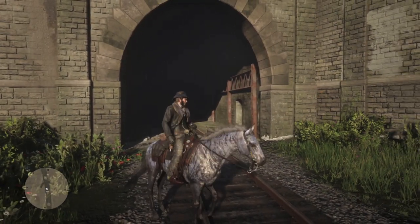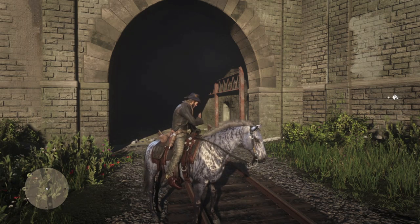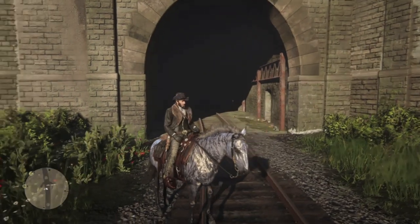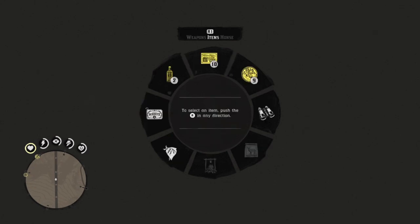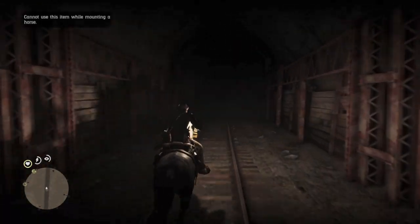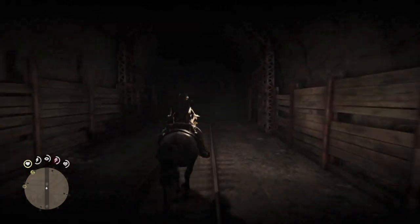Here is the aforementioned scary tunnel. Here is your map — we are almost directly north of the L in Grizzlies East. Look how dark it gets in here. Let's get the lantern out. I've never discovered anything in here, but I've also never explored it thoroughly. I'm not certain we have enough space on horseback to avoid a train on either side of the tracks.